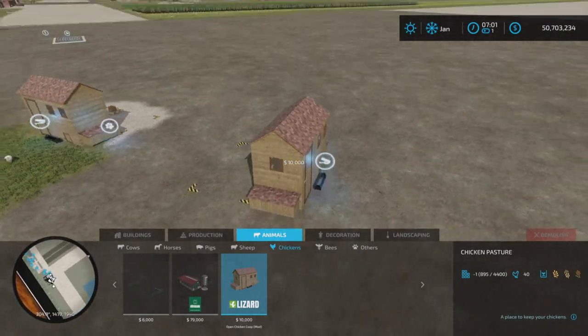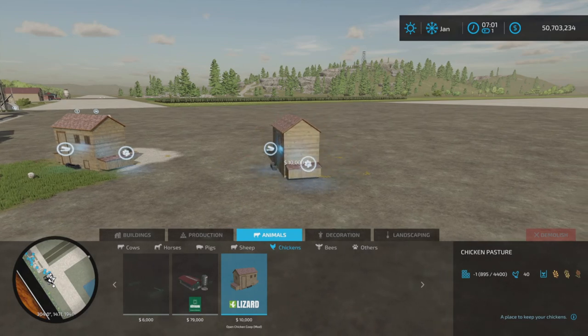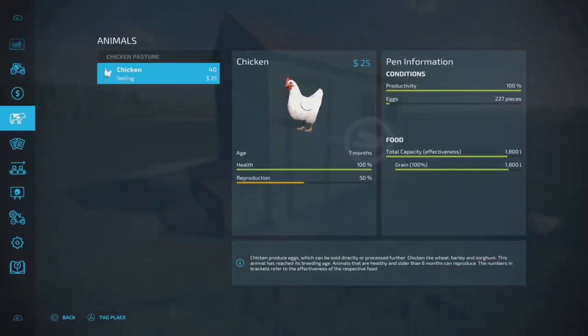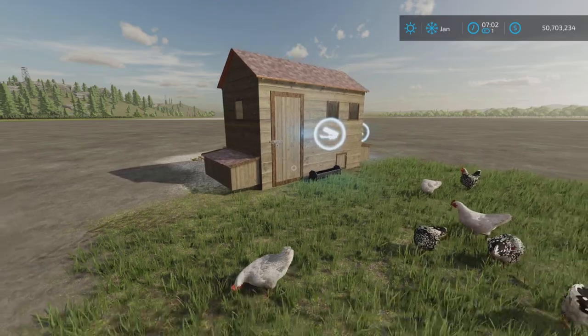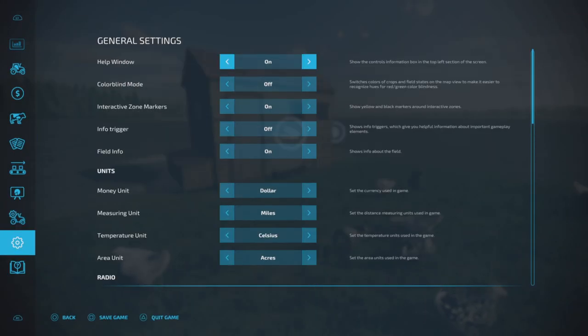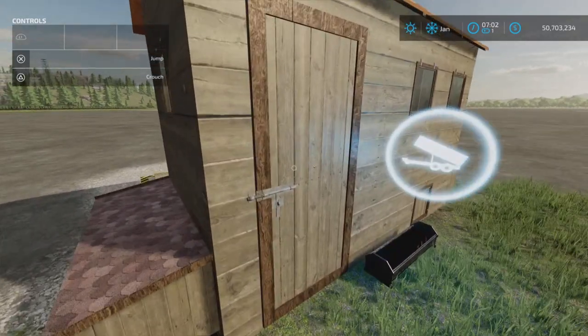It holds 40 chickens and will take wheat, barley, or sorghum as food. The food capacity is 2000 liters. I've had it running for a month already and they've only eaten 200 liters of food, so the food will last a great amount of time.